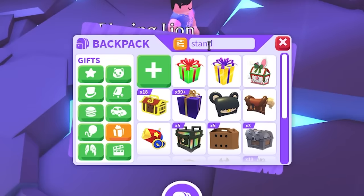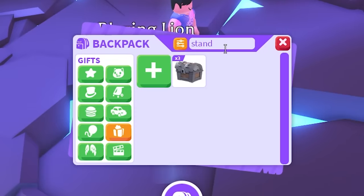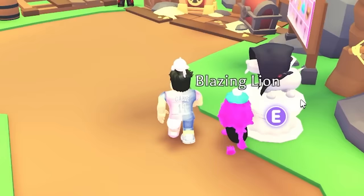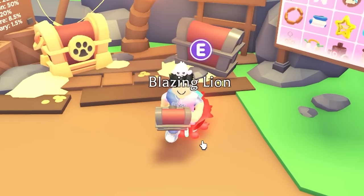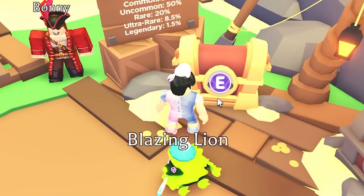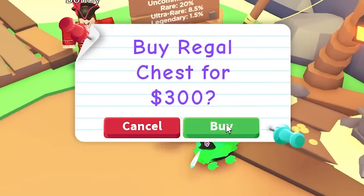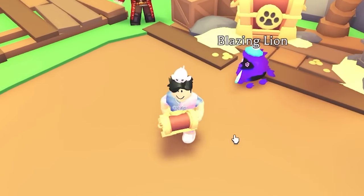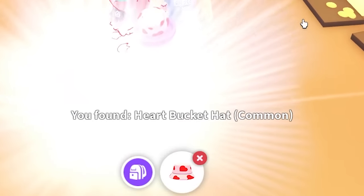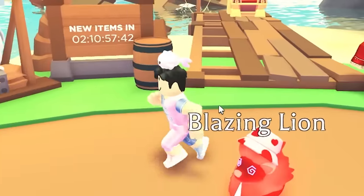Next up is the accessory chest — I think this is the right spot. Accessory chest for 105 bucks. We got a common pet sausage link. We also opened the regal accessory chest for 300 bucks and got another common — the bucket hat, which is cool. I'm not complaining.